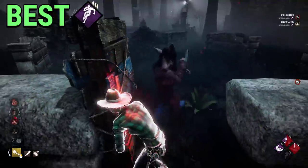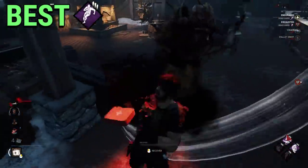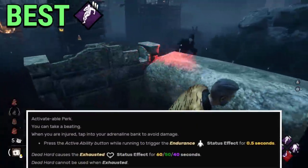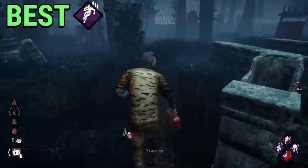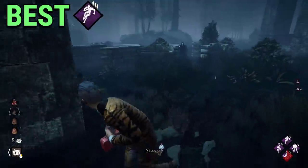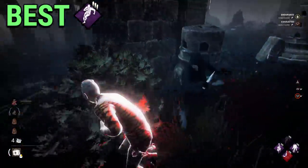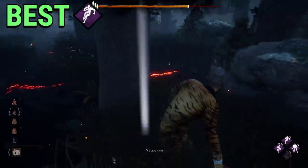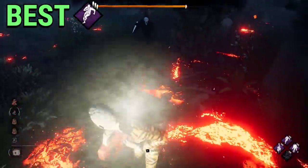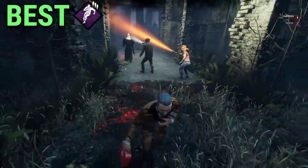Death Heart is still the best exhaustion perk in the game, but now bad players cannot abuse it. Death Heart allows you to tank a hit from the killer, and even with the rework, this perk is now high risk, high reward, and it's even better than before for tryhard sweaty survivors. This perk controls the way Dead by Daylight is played, because killers will wait for the Death Heart even if you don't have it. It lives rent free on the mind of every killer.